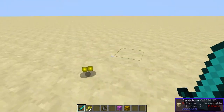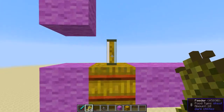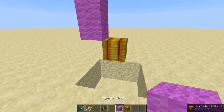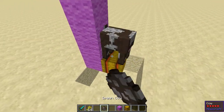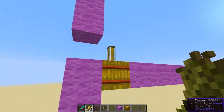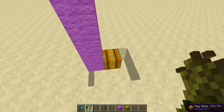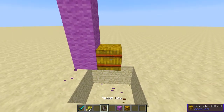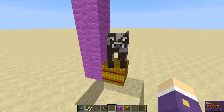It seems the feeder also heals animals. Filling it up to ten, let's check where the lowest point the feeder will feed is. That cow is not being fed — so it does not feed animals ten blocks away, but nine blocks away it will try and breed animals up to nine blocks below it.